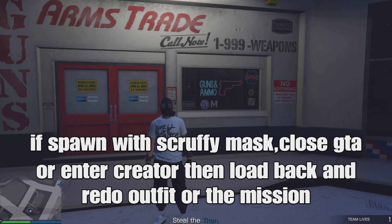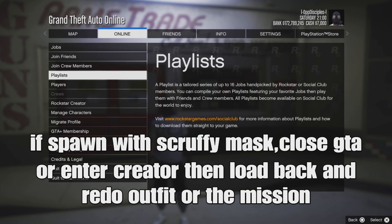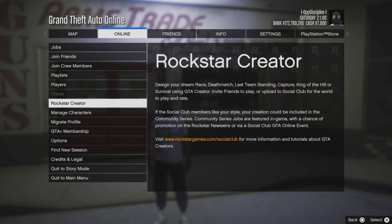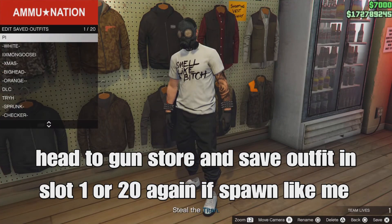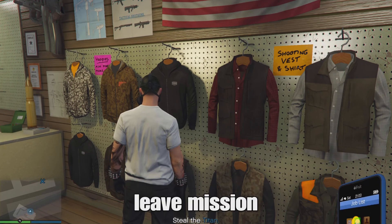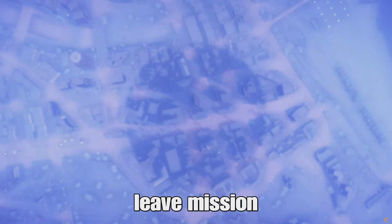If you spawn with a scruffy or different mask, close your application or enter Creator from your pause menu — for new gen it should be Rockstar Creator. From there, back out and redo the outfit steps. Once you've got it working, head to the gun store and save your outfit in slot 1 or slot 20 again. Then from there, leave the mission from your phone.